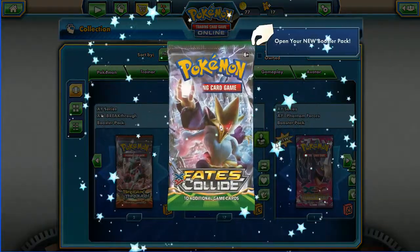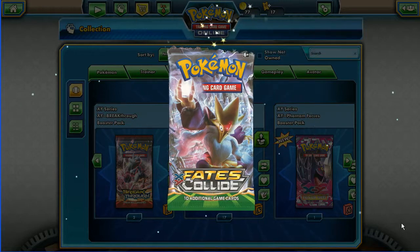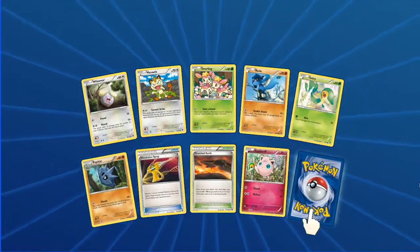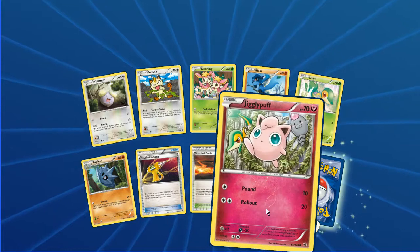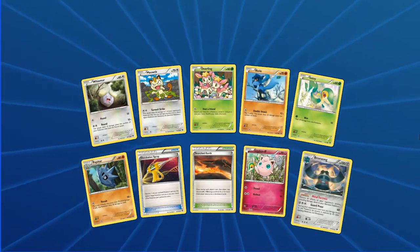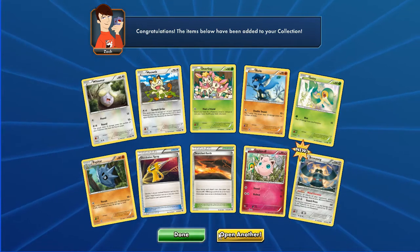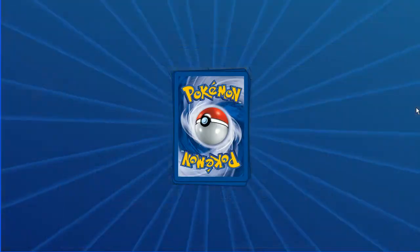Not sure about the playability online with it though - you'll have to give me some tips for that, guys. Next pack: Alakazam - the Bent Spoon God - there we go! Whismur, Meowth, Dueling, Riolu, Snivy, Pupitar, Devolution Spray, Scorched Earth, Jigglypuff, reverse. And in the back we've got a Bronzong rare, normal. It's new so we can play our Bronzong BREAK with that online - happy days.